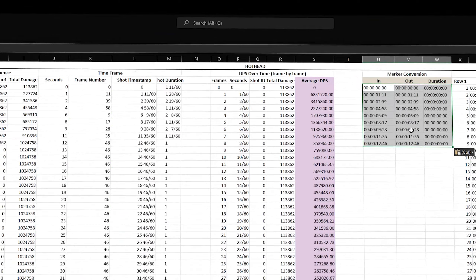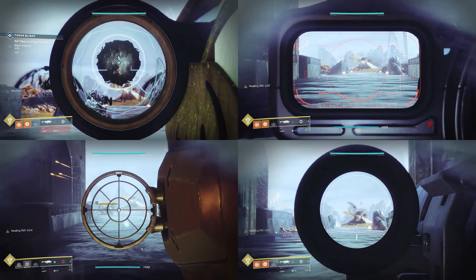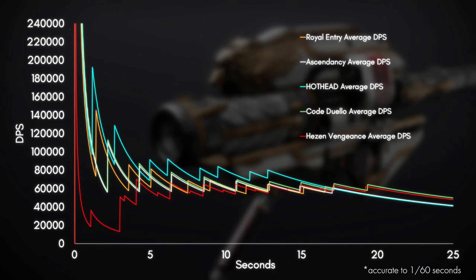I put everything into my spreadsheet and here's the graph for DPS over time. Looking at the graph, you can see that rockets in general have very high burst DPS which drops off pretty sharply. You'll also notice that aside from the Hothead, the rest of the rocket launchers all perform very similarly in terms of DPS. One reason for this is that all legendary rocket launchers have nearly identical max reload speed and very similar base damage, so rockets with similar rolls will output similar DPS regardless of the archetype.